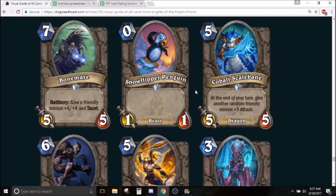Cobalt Scalebane — 5 mana 5/5 dragon. At the end of your turn, give a random friendly minion +3 attack. This looks like an arena body card, but I think it actually could have constructed applications. Classes other than Priest are pretty low on dragon synergy and class-specific dragon activators. If you're playing a midrange or tempo dragon deck, this card seems pretty good. It has 5 mana 5/5 — basically vanilla stats for a 5-drop — plus a guaranteed end-of-turn ability.